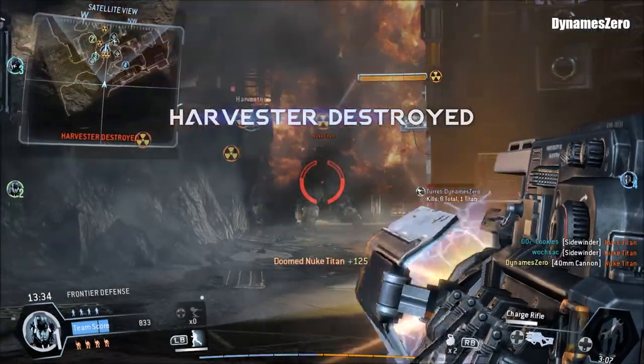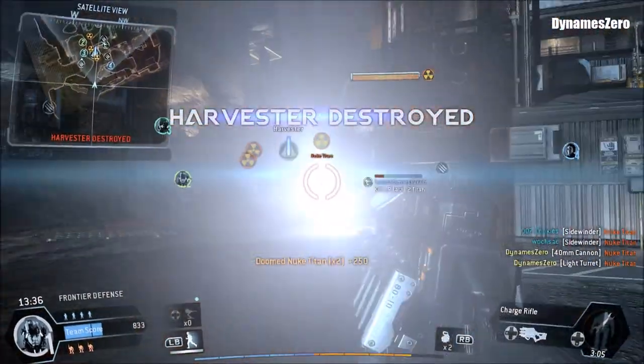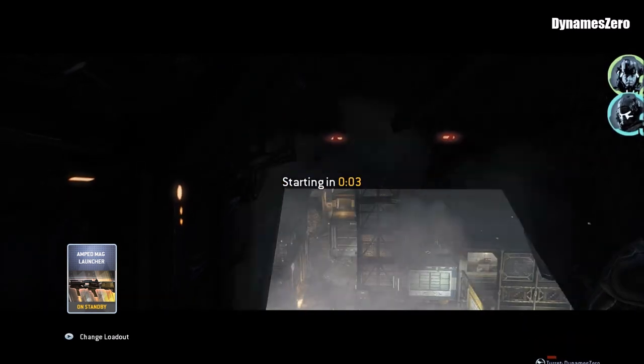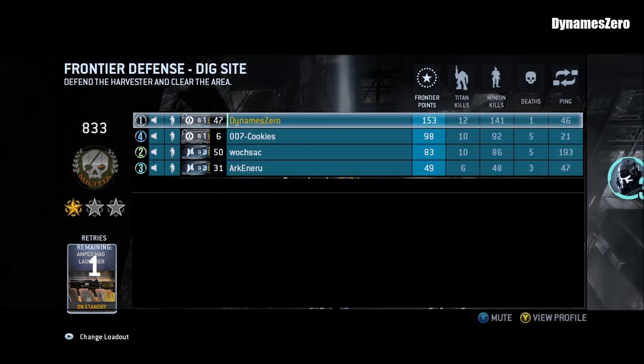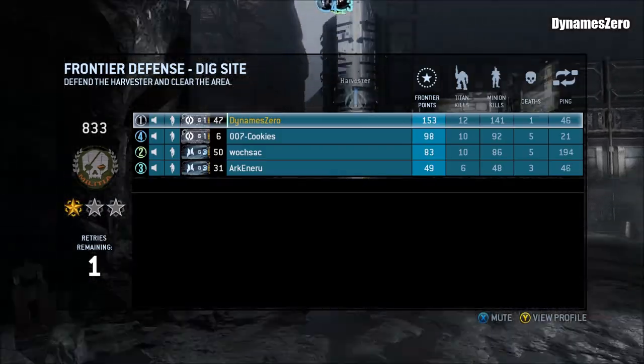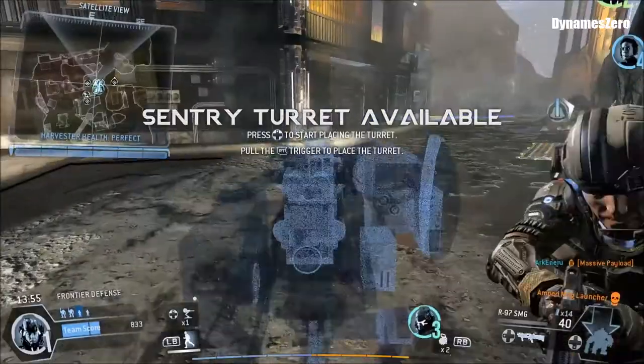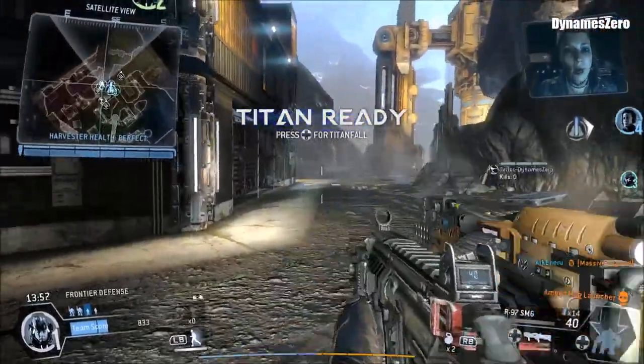Harvester is down. I repeat, Harvester is down. Nice turret placement — it's shredding the IMC over there. Let's try that again, guys. I'm gonna reset the Harvester beam. Titans are waiting for you — if you need help, call it in. Turret available, pilot — set it up and it'll fire on any inbound threat. Hey, your Titans are ready — call it when ready.